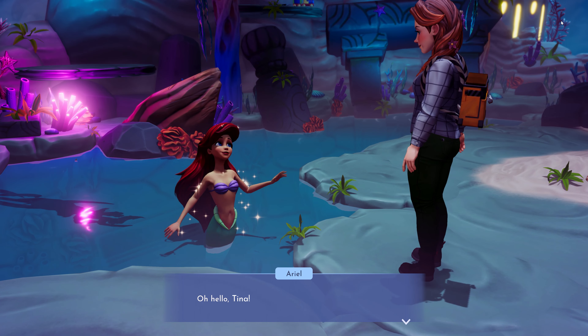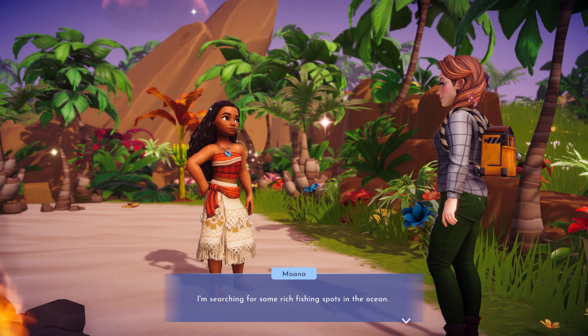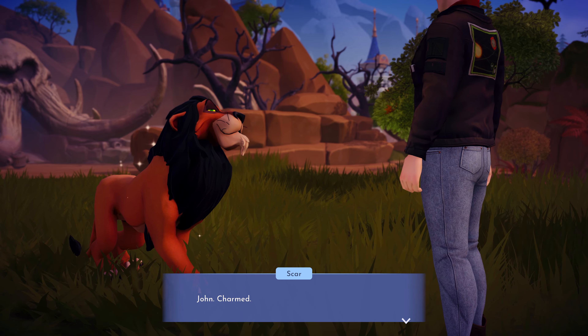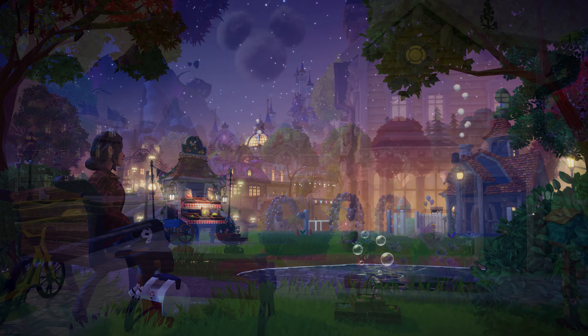Speaking of friends, your Disney and Pixar neighbors are scattered all around Dreamlight Valley and cannot wait to go on amazing adventures with you. You'll get to meet them as you walk around diverse and breathtaking environments like Dazzle Beach, the Glade of Trust, the Peaceful Meadow, or the Plaza.